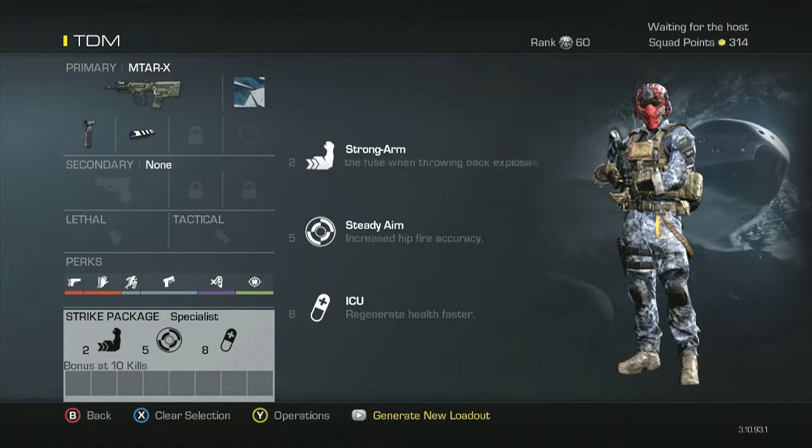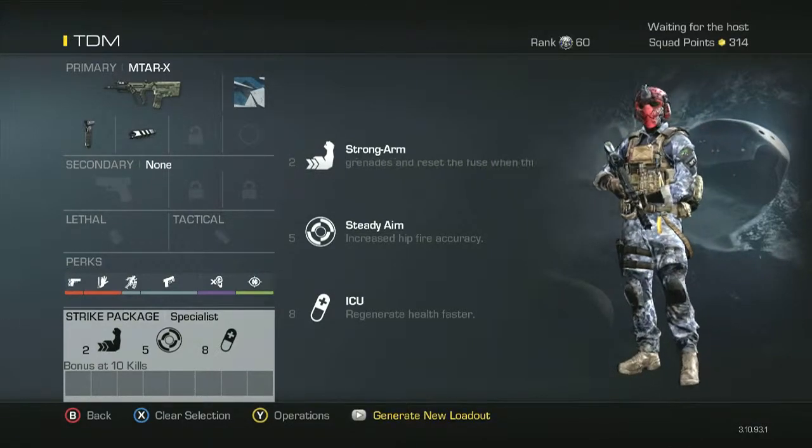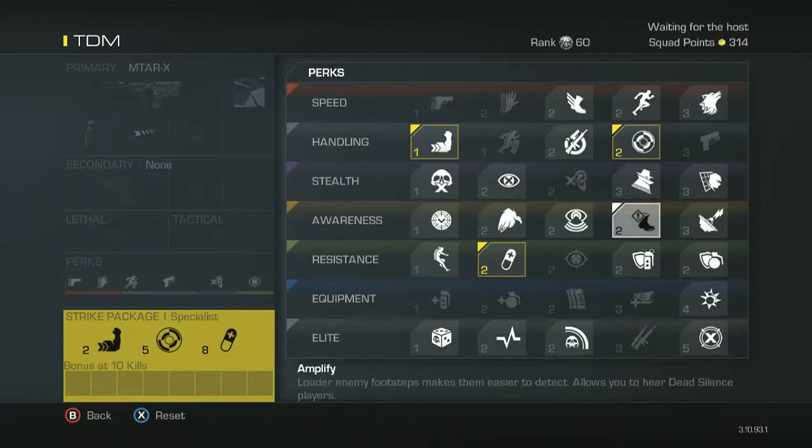Steady Aim increases hipfire, and ICU just to regen health faster. I haven't got anything under Specialist for 10 kills because this is just for TDM or clan objective, but if I would, I'd probably choose Agility, Marathon, Amplify, and Takedown.